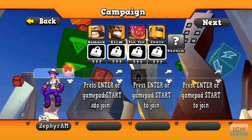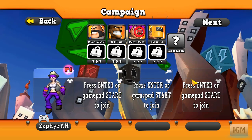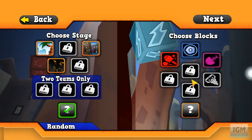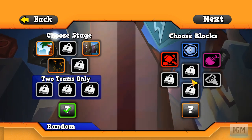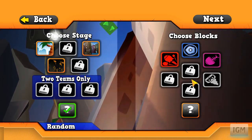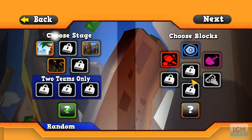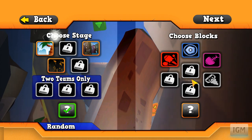And that is Slam Bolt Scrappers — that's how that goes down. There is obviously a multiplayer mode where you can fight against each other, or you can go straight into battle with different teams and different blocks. You have to beat the first five stages of the game to unlock this, but that's really not difficult — that's basically the tutorial. It's got a multiplayer mode, people love PvP modes. But that's going to do it for today. Thank you for joining me for Slam Bolt Scrappers. Take care, see you later all.